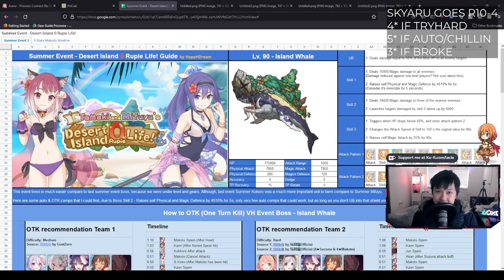Welcome back to another Princess Connect video. My name is Lace. Today we are going to be talking about the Tamaki and Mifuyu Desert Island Zero Rupee Life event. This event just dropped a couple of hours ago. This is the VH guide — the very hard boss guide. Hopefully this guide will help you clear that very hard boss. There are so many conditions and caveats, and that's what I really want to go through today. I'll be using the guide by Hope and Dream.